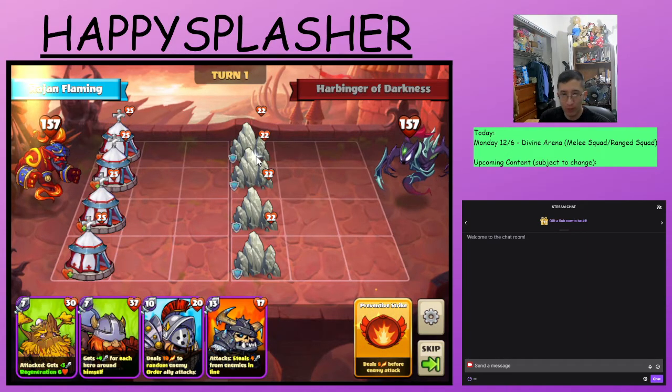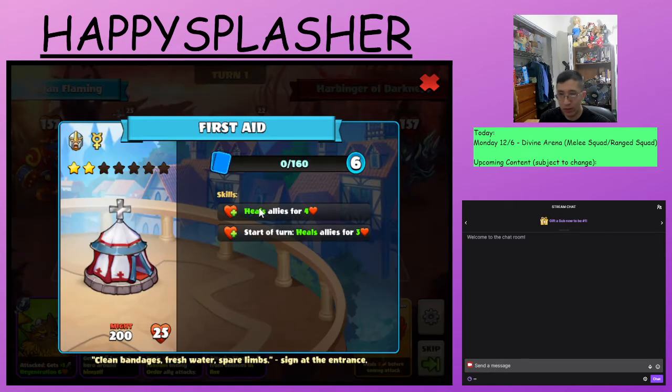We have the stones over here that have a little bit of block. We have the tents over here that will heal our allies — they've already healed them because they're not in play. So at the start of the turn, we will heal our allies.